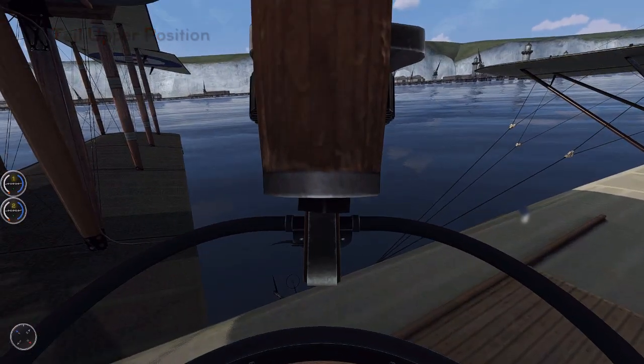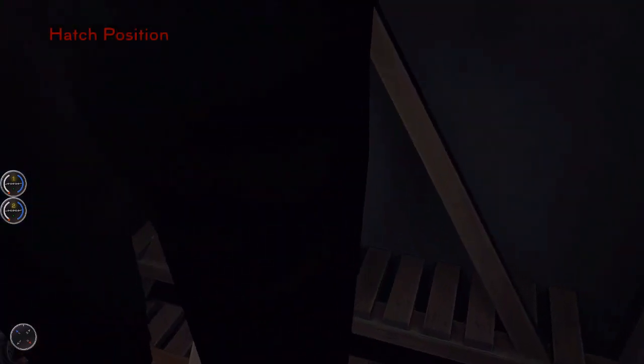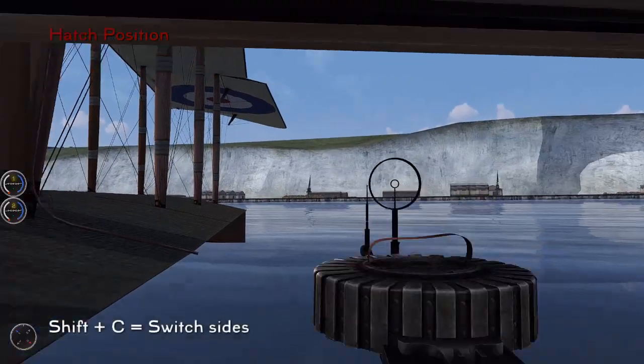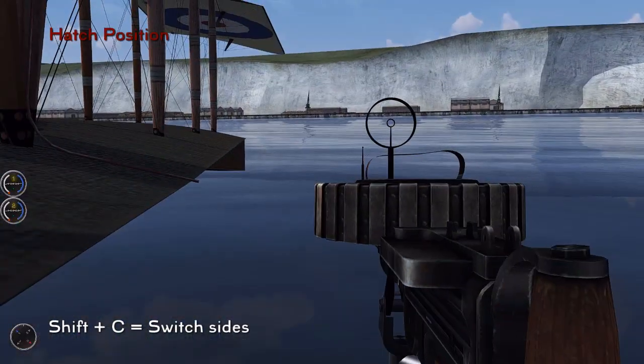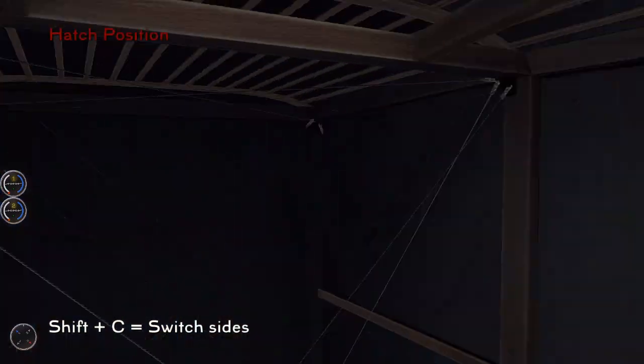Let's have a look at the hatch position. Inside the hatch it's pretty cramped. We have a little life raft on the right, and immediately on our left we have the tail gunner standing right next to us. Again press T to take up the weapon. We can also press Shift+C to switch sides, so now the gunner is on the other side of the aircraft.